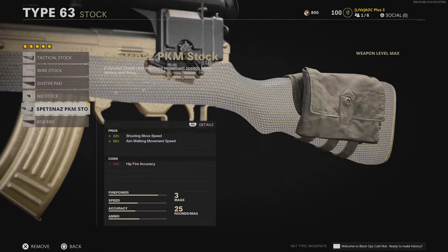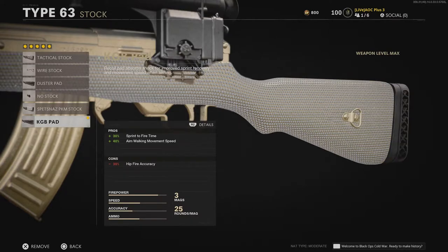The Spetsnats PKM Stock provides for increased shoot movement speed and aim walking movement speed. These two items are very helpful for a weapon requiring one to remain aimed in at all times to be effective.